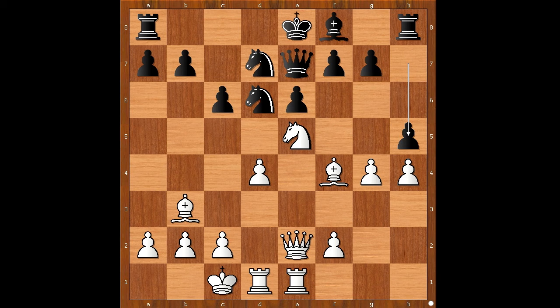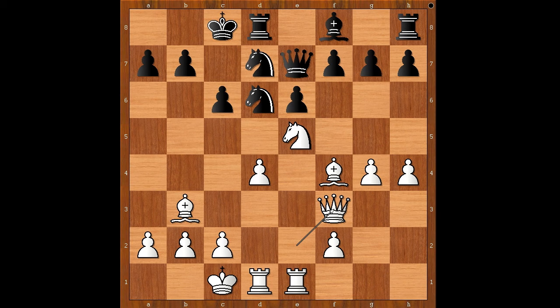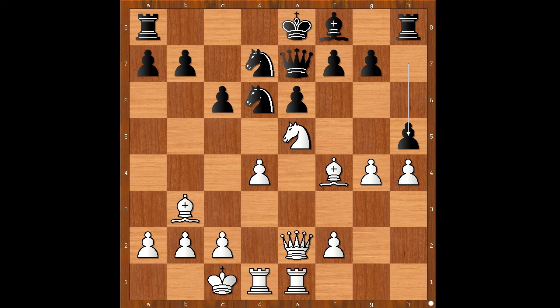Perhaps castling queenside was expected, and then white would play queen to f3. In this variation, white stands better too. Back to our game — h5, white to move. How would you continue? Well, if you have castled and your opponent didn't, it is a good idea to open the e-file.